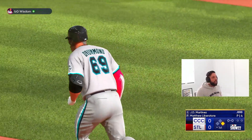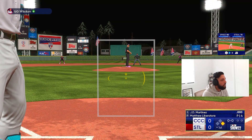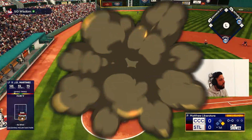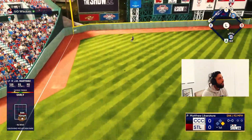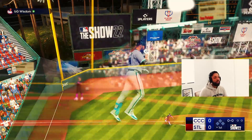We'll take that sweeping curve on 3-0 — we're not ever swinging at that. Here comes big JD... JD first at bat, that's gonna get out of here! JD Martinez gets himself on the board with a two-run blast! What a swing, baby, let's go! I'm gonna love this card — his swing is so freaking good.